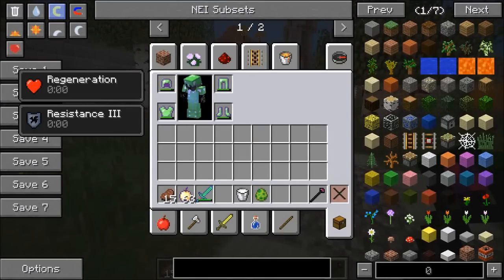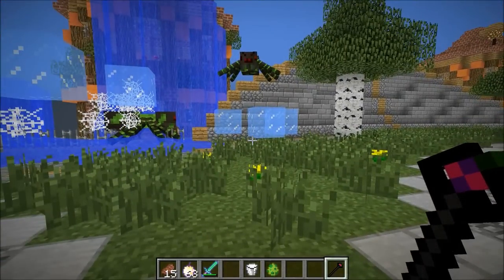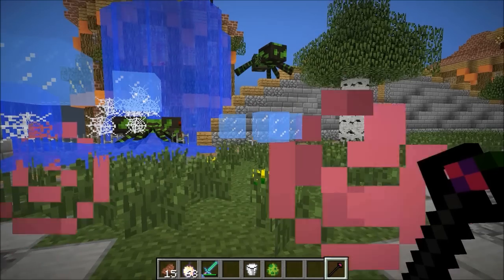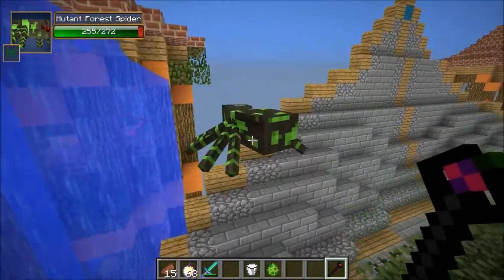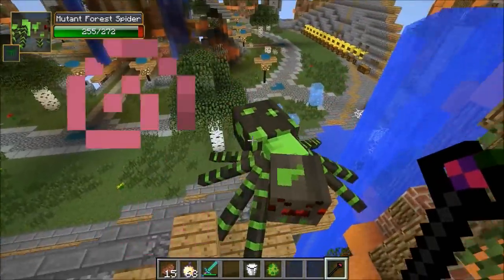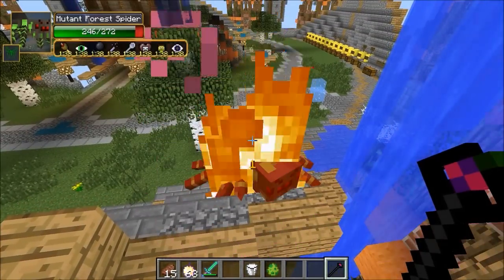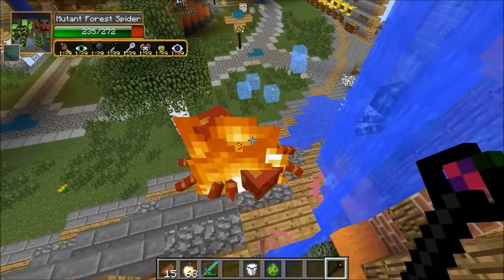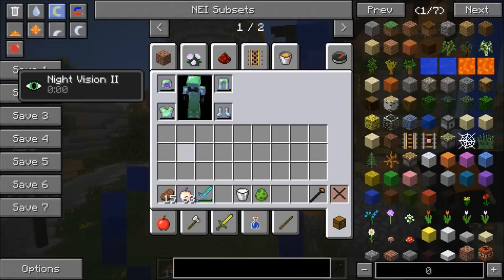The mist wand gives you Regeneration and Resistance 3 — it makes sense because the mist spider is huge and really powerful. If you kill it you deserve to get this. Right-clicking launches all the effects the mist spider gives — oh my god nothing is going to survive this one.